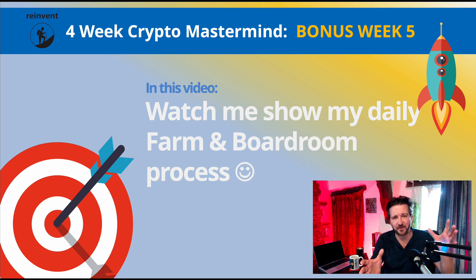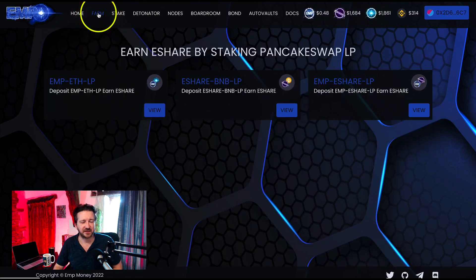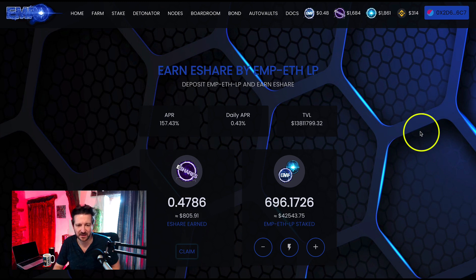We're going to jump between the farm and the boardroom. I will claim and restake, and I'll show you what I do with the EMP and the e-shares. Let's jump to emp.money — here we are — and let's go to the farm firstly. Let's jump into the EMP-ETH farm and have a look.